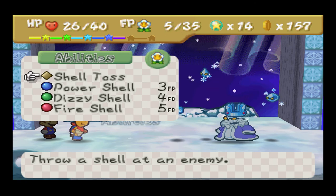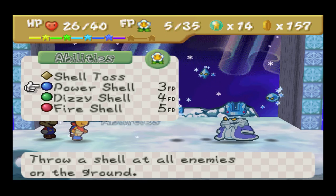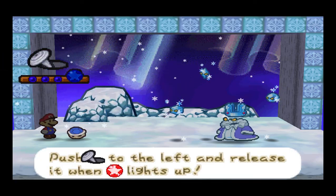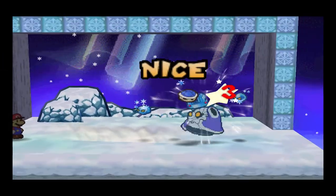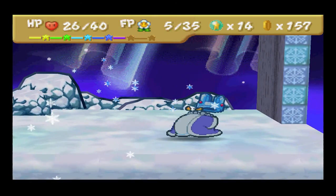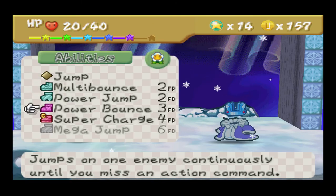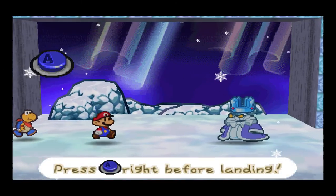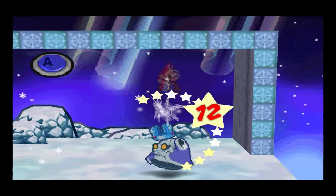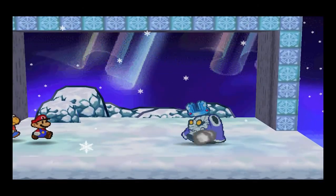Then our turn gets removed. You're going to want to save up your FP so you can use a Power Bounce, because you're going to want a Power Bounce. If he attacks you, that's okay — just try your best to block. Then you're going to want to use a Power Bounce. It should do a lot of damage. Yep, just like that. And then he's dead.